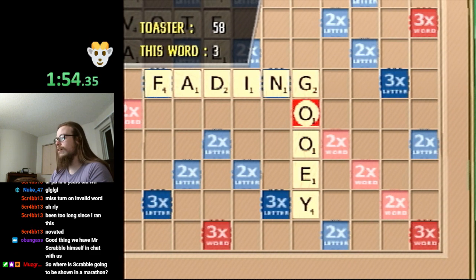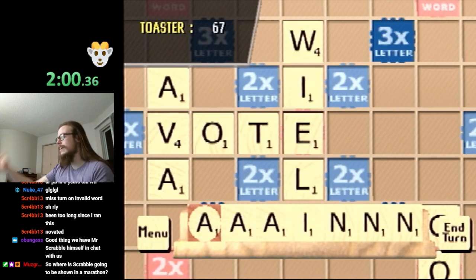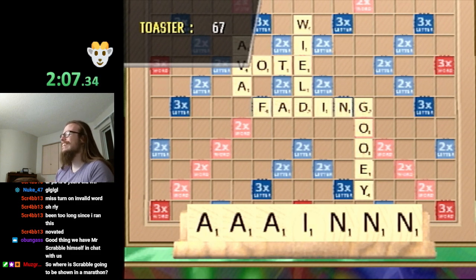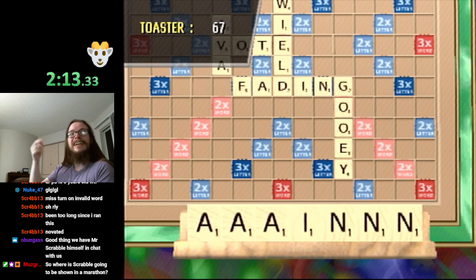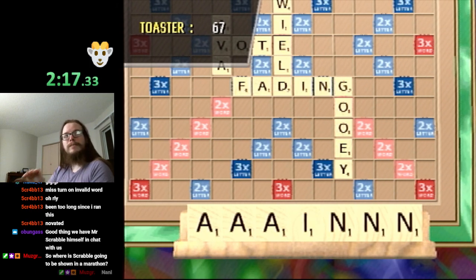Another thing: in normal Scrabble, it's not uncommon to extend words. We don't want to do this in Scrabble speedrunning because when we extend words like that, it plays the scoring animation for every tile in the word again. We want to minimize those.